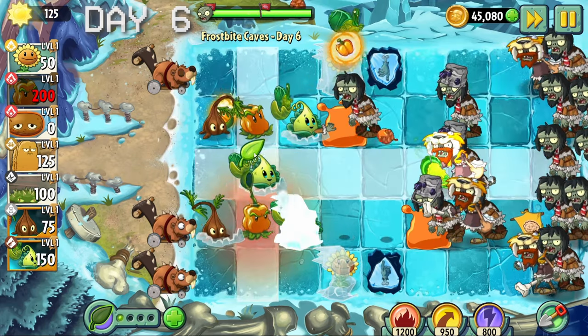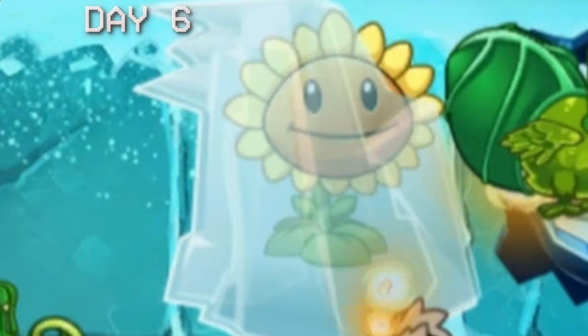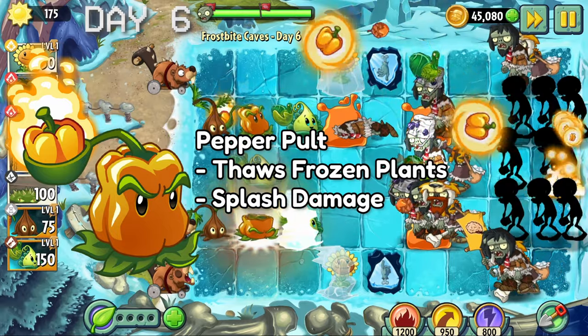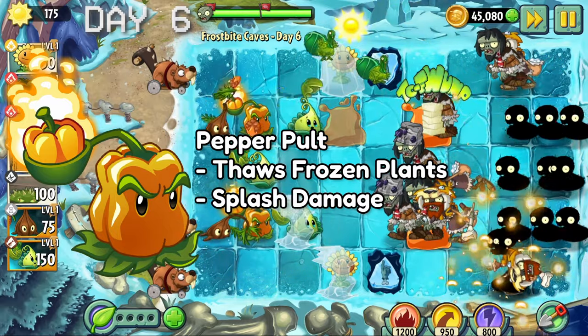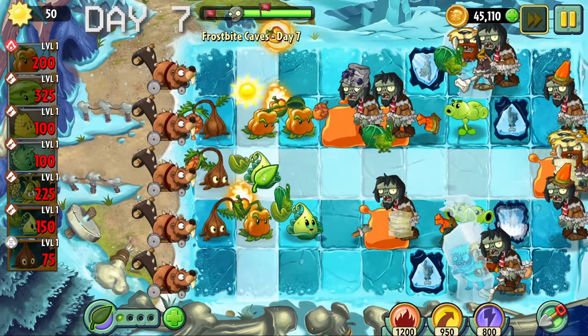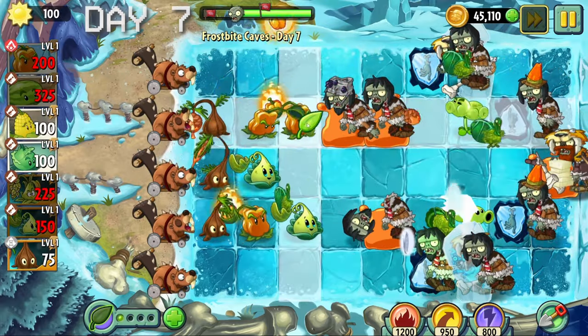Day six came with two pre-placed sunflowers which I didn't use because I didn't need them to beat this level, so they just remained frozen all game. You also have access to the pepper pot - you can thaw frozen plants adjacent to it, and it can also deal splash damage, kind of like a watered-down melon bolt since it does less damage.